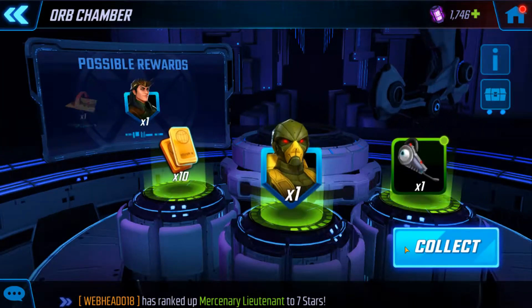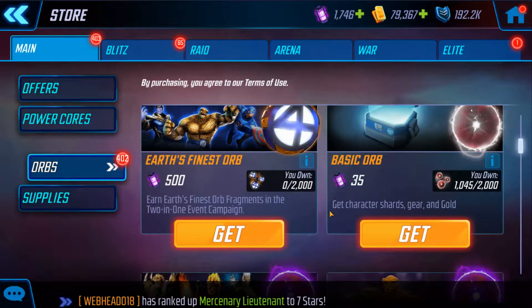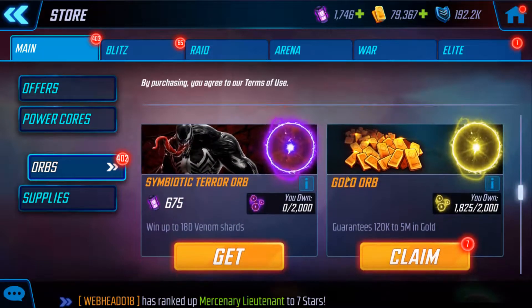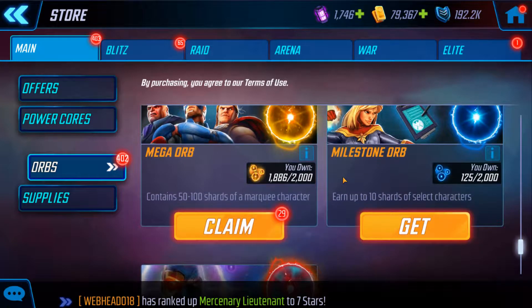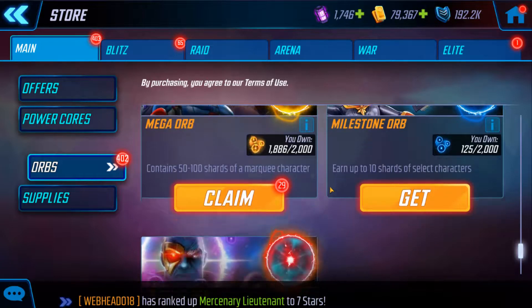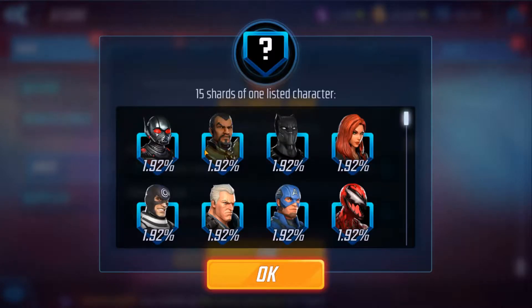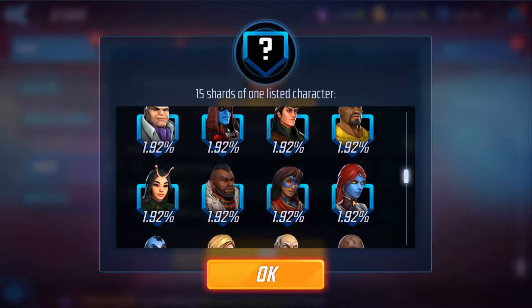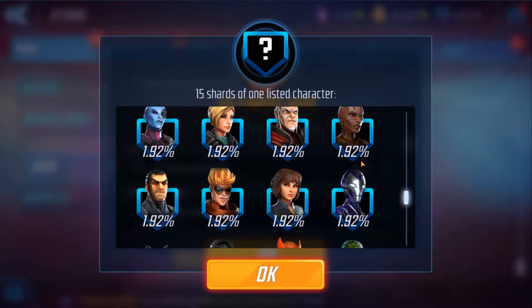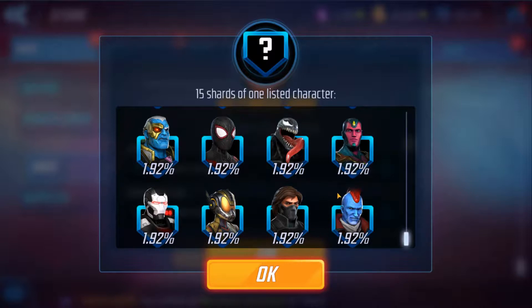Oh no, that was it. That was 241. It's really tempting to open up the premium orbs. I also have 96 Ultimus orbs I need to open up, but it's not worth it right now. These shards aren't worth it. Carnage is nice, and the Groot, and Killmonger. And Rescue — most of them I need. But I need Storm and Sabertooth.